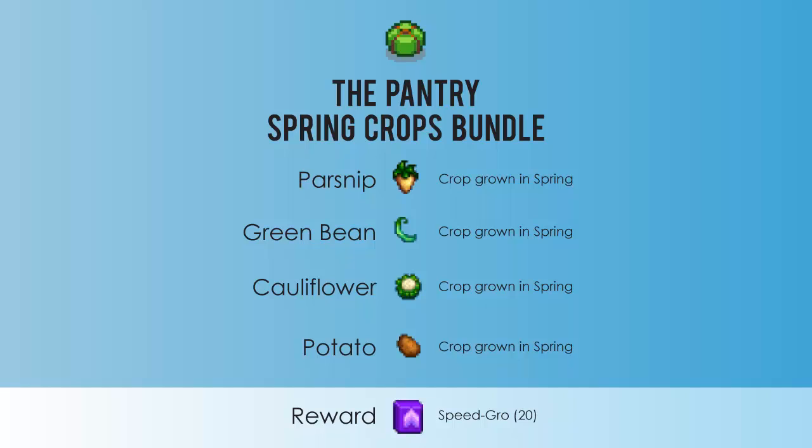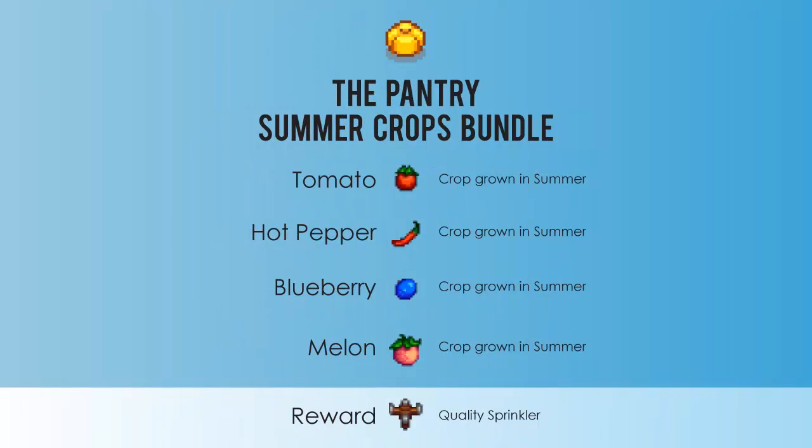I'm going to go through these fairly quickly so feel free to pause. The first one is the spring crops bundle: a parsnip, a green bean, a cauliflower, and a potato. The reward is speed grow and you get 20 of those.